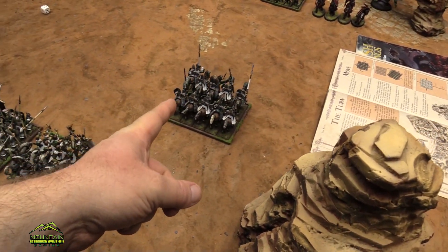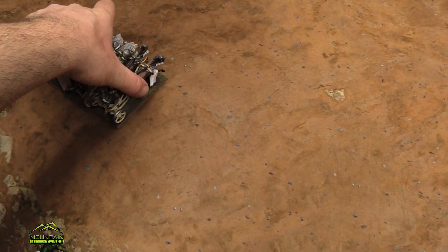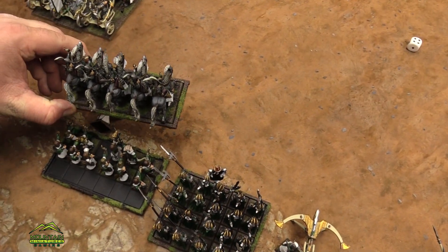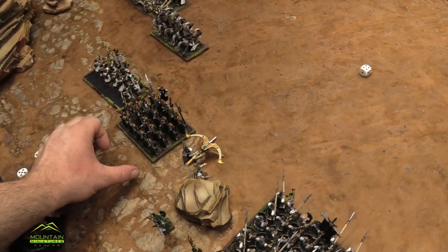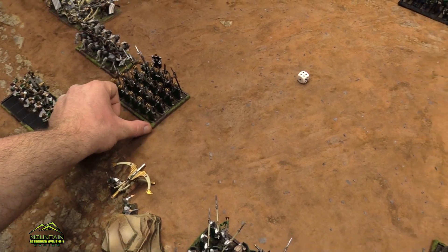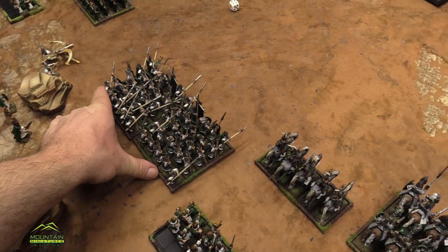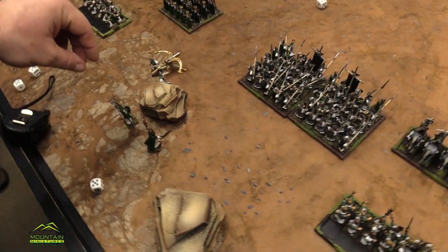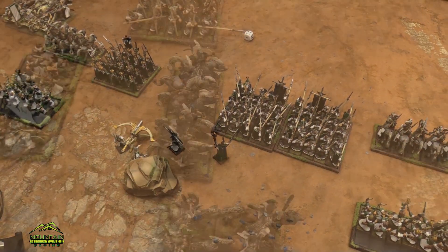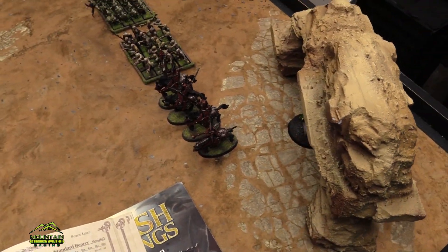That is going to be it for them. We're going to go at the double over here. We're going to go up with the Silver Breeze, just like that. We'll go at the double. We're going to move the mage and the bolt thrower around. Now my Silver Breeze is going to take shots over at your Soul Reavers. Thank you. We have seven attacks, hitting on fours. Because we are elite, we get to reroll ones.